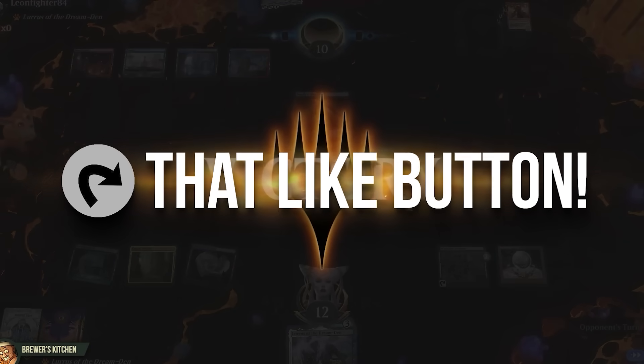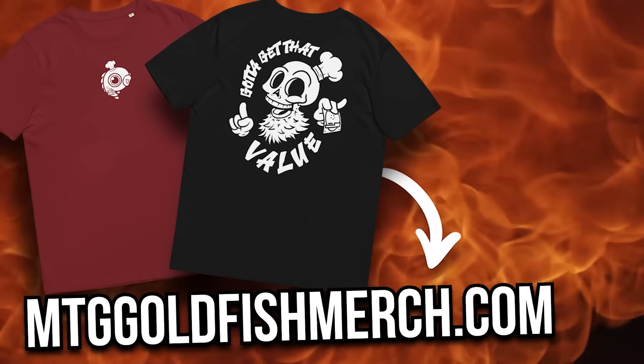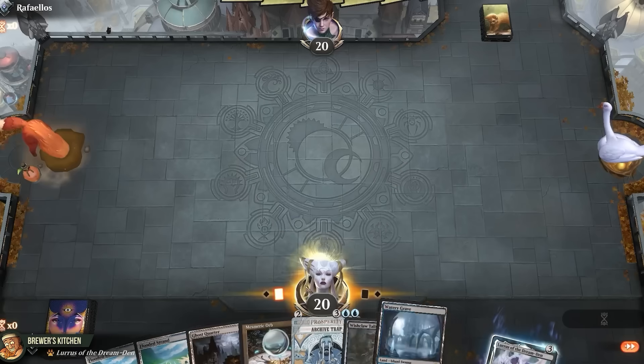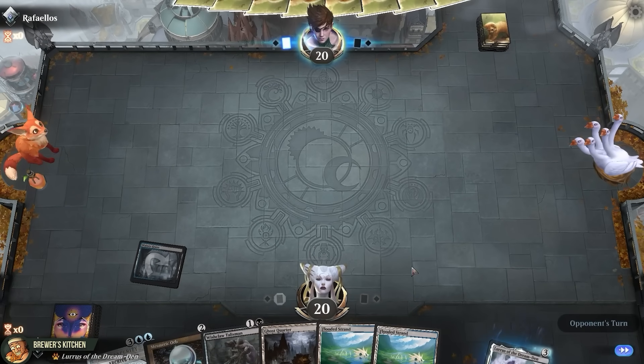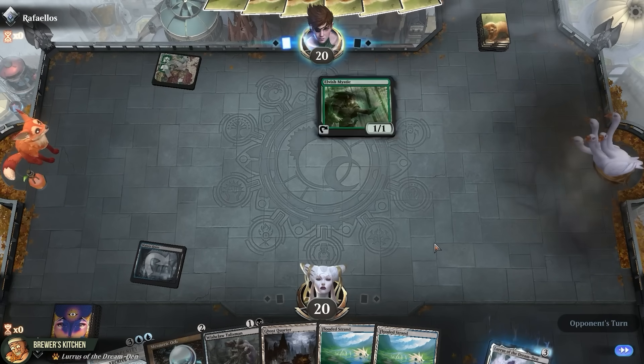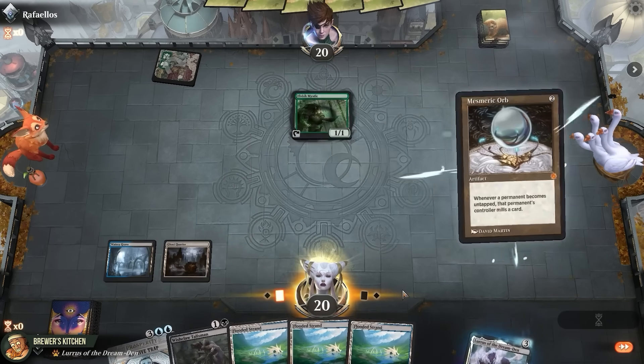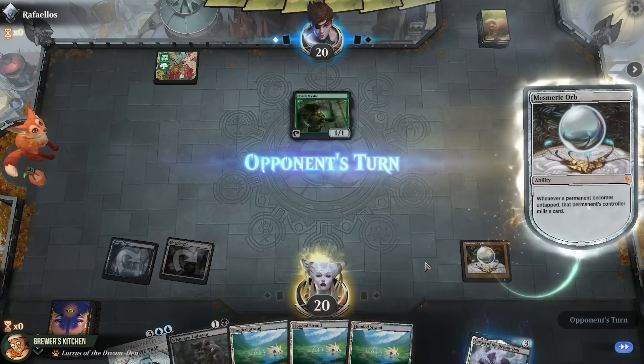Tap that like button for the love. Cop the merch if you want to look cool. And we are right into the next one. On the play with a bit of a slow hand, but at least we got a trap already. See what our opponent is up to. Forest and an Elvish Mystic — they probably don't play fetchlands if they're on Elves. Play a land, Mesmeric Orb to get the milling started.